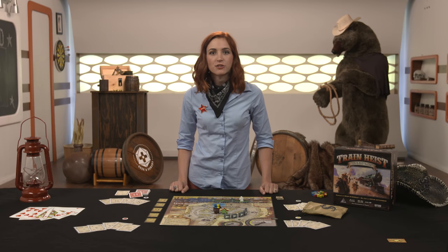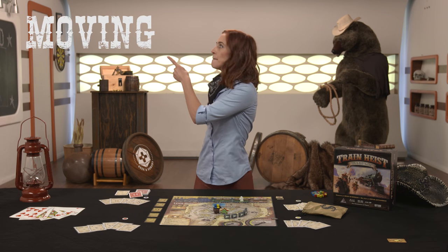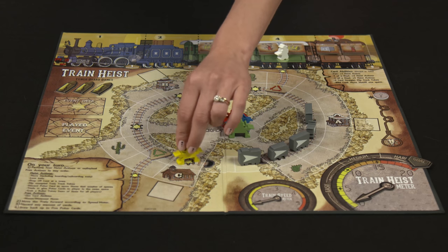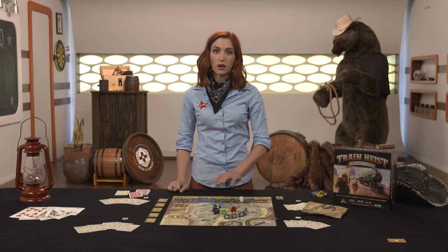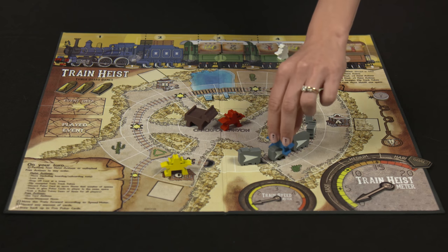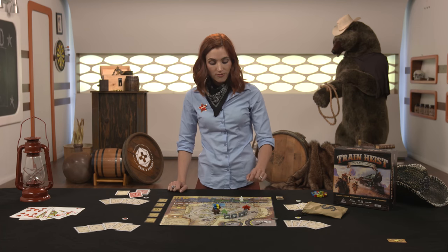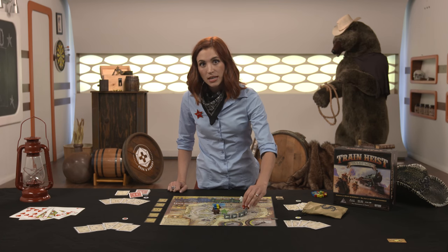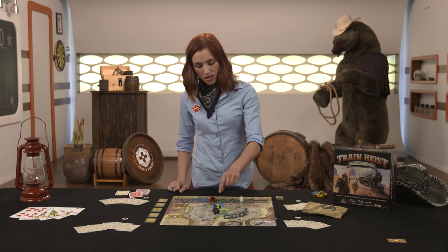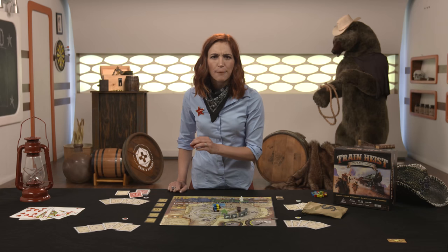Each player has four heist actions and unlimited free actions to use on their turn. Heist actions include moving — one heist action allows a cowboy to move one adjacent space. You can move either on the main board or along the train board. But first, you gotta hop on that train by getting real close to it on the main board. Additionally, a cowboy may roll or leap off the train to an adjacent space, depending if they're on the roof or between the cars. A horse mini must be on the spot right next to the train for the cowboy to make this daring rooftop jump.